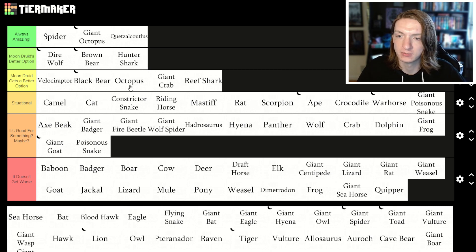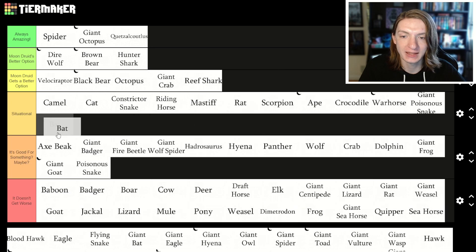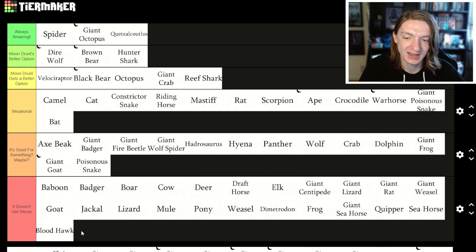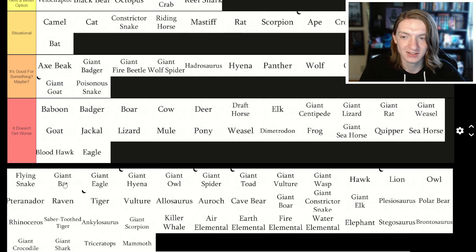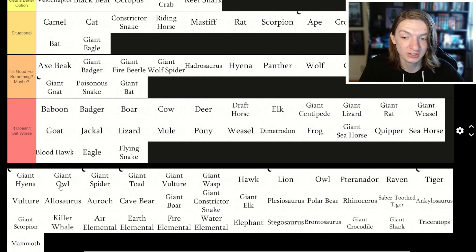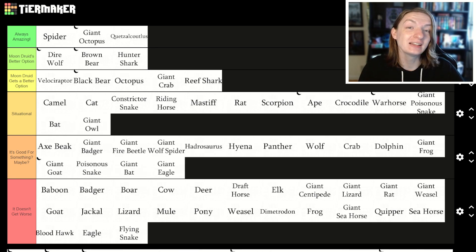Octopus — they get ink clouds, so that's fine. Seahorse — no, that's terrible. Bat — I want to put bats in situational. Bats are a good flying stealth perceiver. So are owls — owls go right there. Bloodhawk — you don't need to be a bloodhawk. Eagle — you don't need to be an eagle. Giant bat — maybe. Flying snake — not really. Giant eagle — situational with giant owl. Both of those guys, and giant owl is better because of its perception.